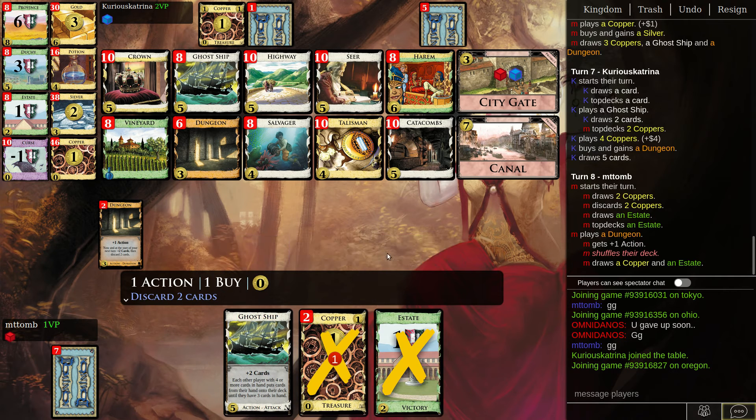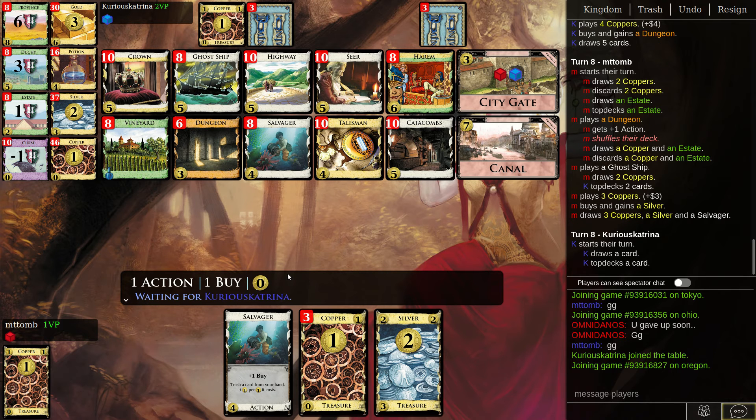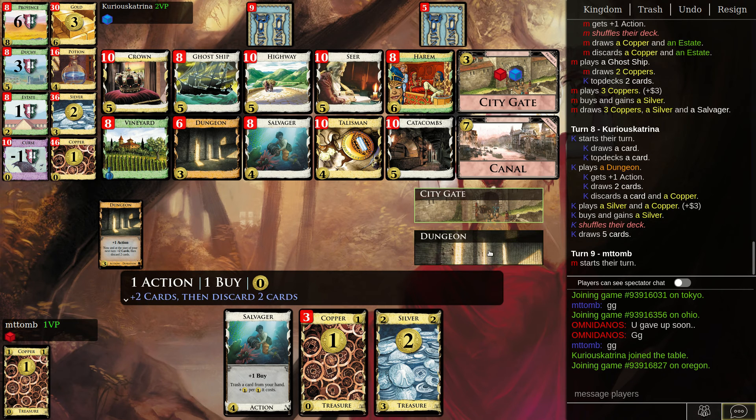Dungeon first, let's see what's on top. Dungeon and Ghost Ship don't work very well together, unless we trash a lot. I guess I need to make sure I get my good cards quickly. Man, this sucks — this is gonna be such a slog. What's over Salvager?